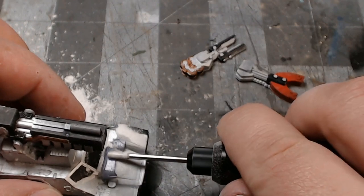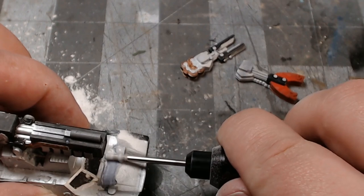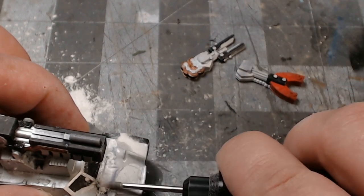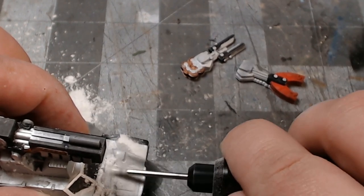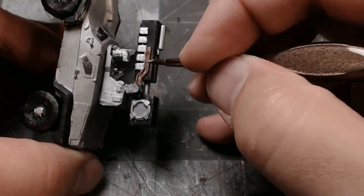One tip when grinding resin: if you're not going too deep, grind it wet and you'll end up with a slurry. It's still dangerous because it will dry back into resin powder, but at least it doesn't throw resin powder all over the place.